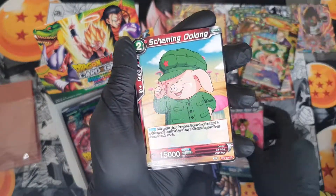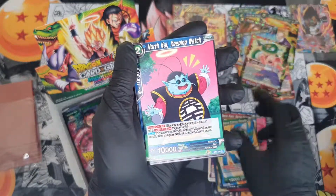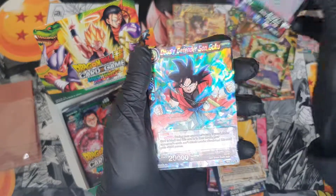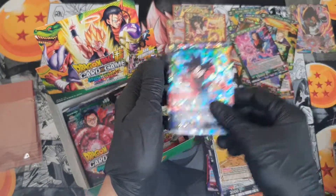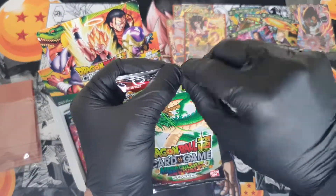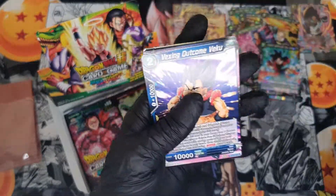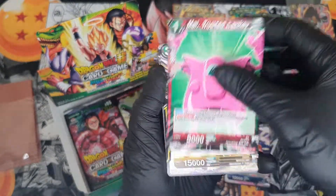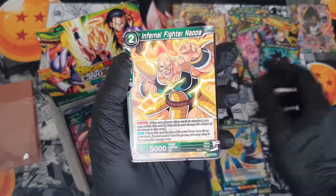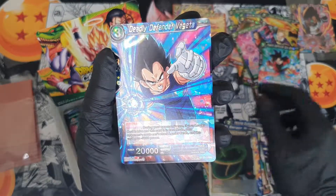Oolong, Master Roshi, Death, King Yama, Piccolo, North Cat, Spike, Kami, Child's Wish, Android 17 — and another rare. Then Vegeta, Beerus, Piccolo, Trunks, Vegeta again, Piccolo, Nappa, Child's Wish, Goku, Emperor — and we get a rare Vegeta.